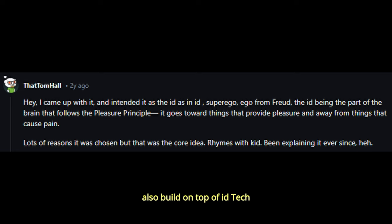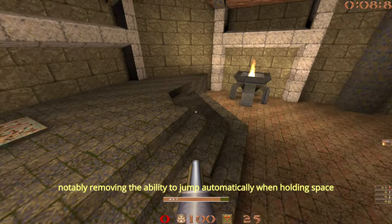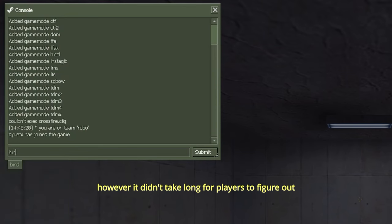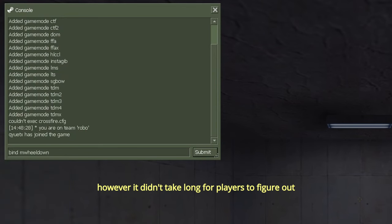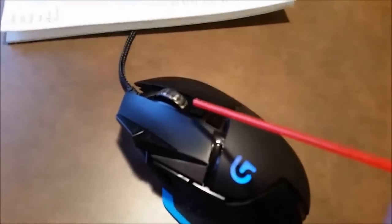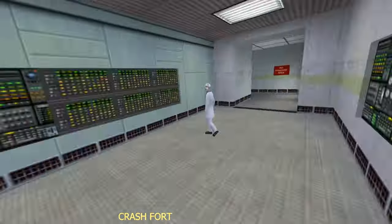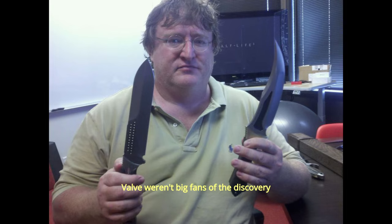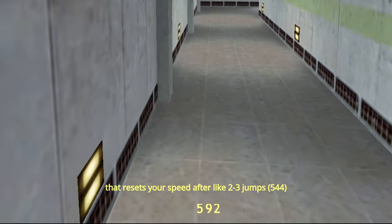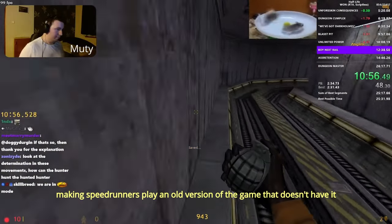Also built on top of ID Tech became Valve's Half-Life engine, GoldSource. They tweaked the physics a little bit, notably removing the ability to jump automatically when holding space. However, it didn't take long for players to figure out that binding jump to scroll wheel can very effectively spam jump inputs. Valve weren't big fans of the discovery, so they implemented a bhop cap that resets your speed after 2-3 jumps, making speedrunners play an old version of the game that doesn't have it.